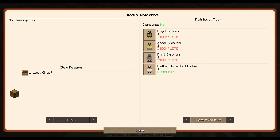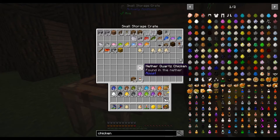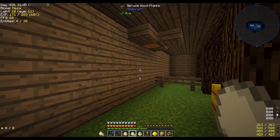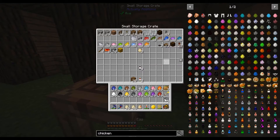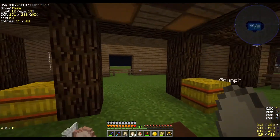Now we need the basic chickens: log chicken, sand chicken, and flint chicken. We already have the nether quartz chicken so we don't have to worry about that one. We've got two regular chickens — let's toss some eggs and see if we get a hatch. They've had a pretty good hatch rate... well, that was kind of pointless. We're gonna need one more chicken.